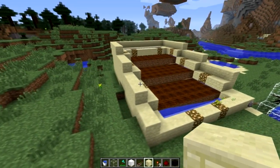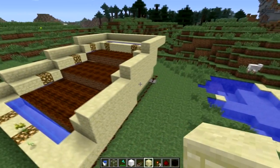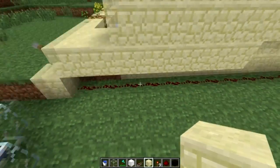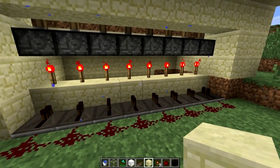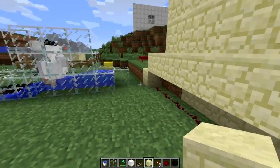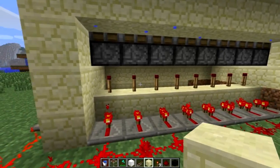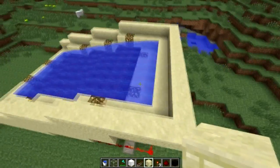It will look really good as the centerpiece for the farming hall. It's gonna be a pain to get the sandstone, but that's something I'll deal with later. The wiring is simple — we have this lever connected to these pistons that are extended by the torches. When I press the lever it will depress these pistons, turn the torches off, and open the floodgates.